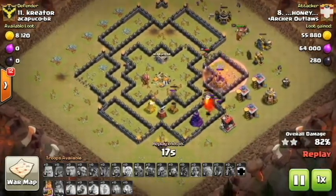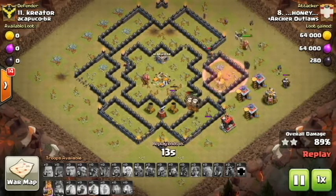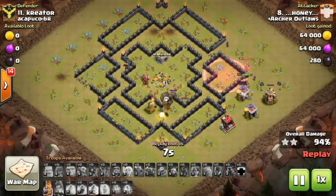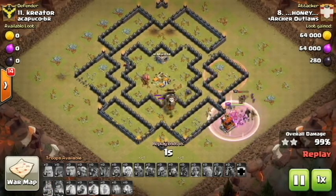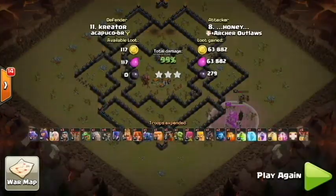They're just going to work their way into the final wizard tower. As the Pekka, the queen, the Barb King, witch, and everybody else with that minion work around through the bottom side to clean up and secure the three star. And he is serious — he's able to pull off the three star. We'll go ahead and take another look at this.